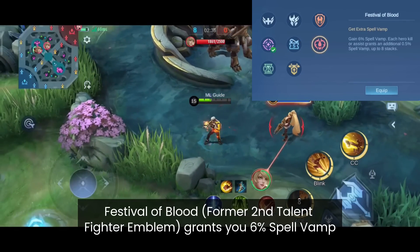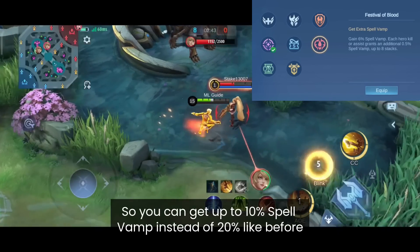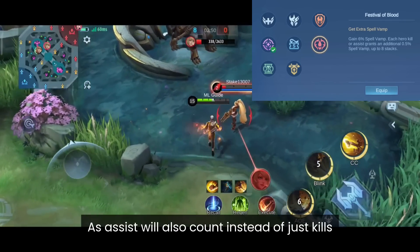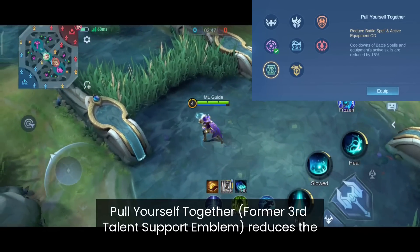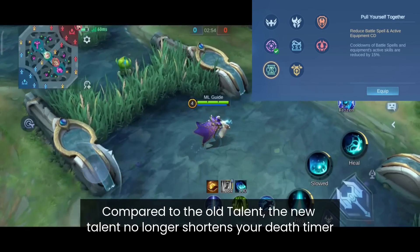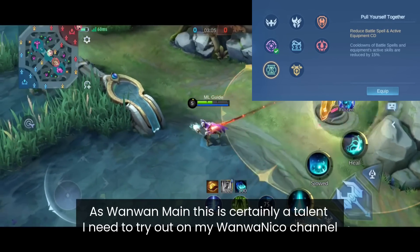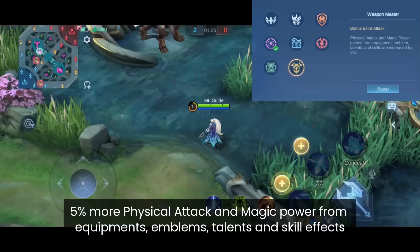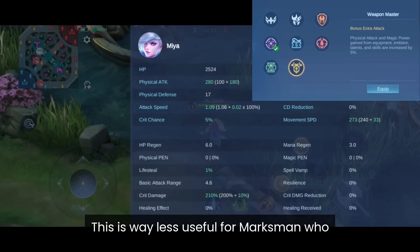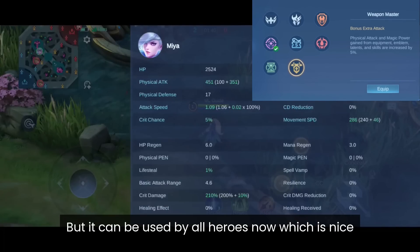Festival of Blood grants 6% Spell Vamp and every hero kill or assist gives 0.5% extra Spell Vamp up to 8 stacks, reaching up to 10% total — down from 20% before, but assists now count instead of just kills. Pull Yourself Together reduces battle spell and equipment active skill cooldown by 15%, including Flicker and Wind of Nature cooldowns, which is very powerful. Weapon Master lets you gain 5% more physical attack and magic power from equipment, emblems, talents and skill effects — less useful than the 15% bonus marksmen had before, but now available to all heroes.